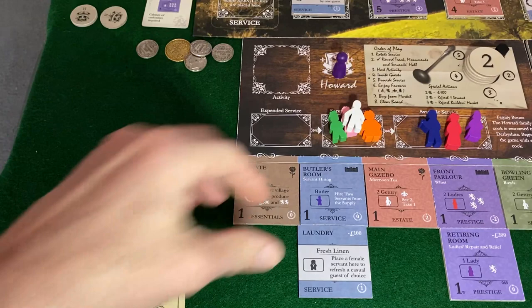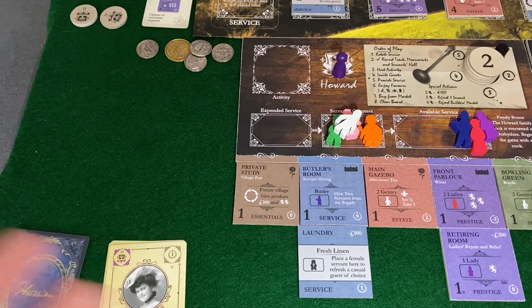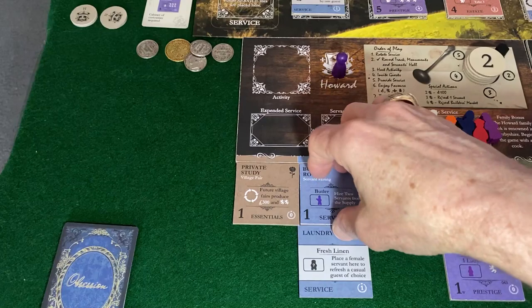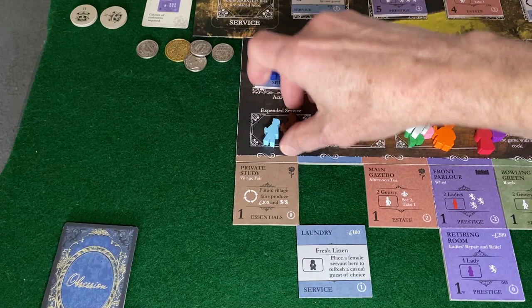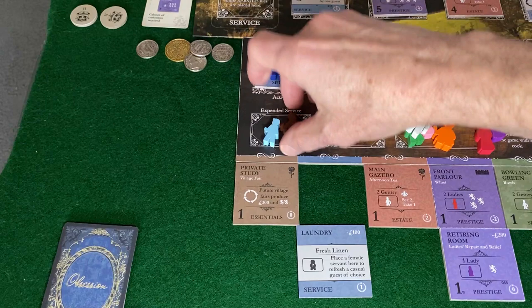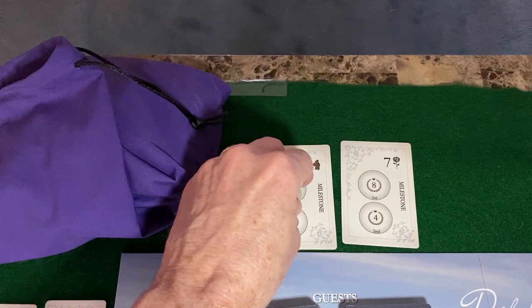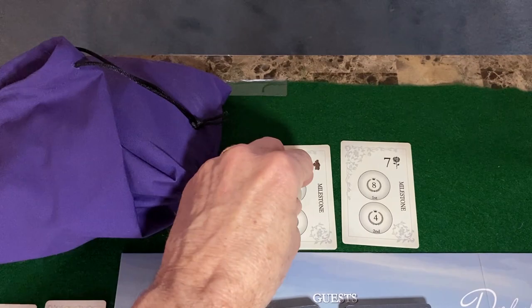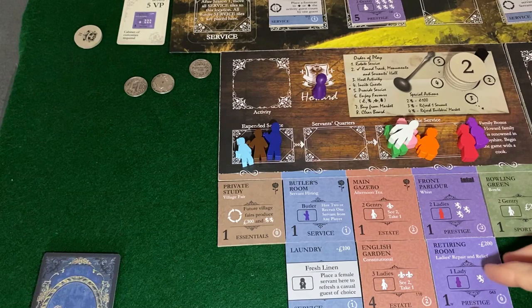So let's do that. First thing on a pass: refresh service, take back our deck. Then we choose between three activities — we're going to hire. We hire the useful man and the hall boy. We immediately claim that milestone. And we spend 600 pounds to acquire the English garden, putting ourselves in an enviable leadership position on the courtship. That's a great turn.